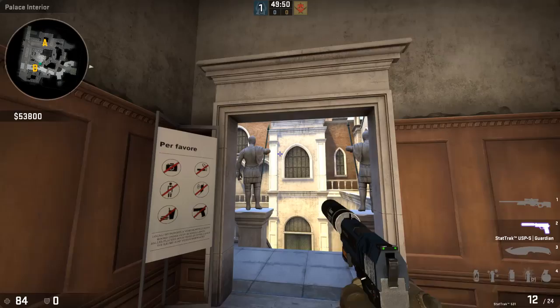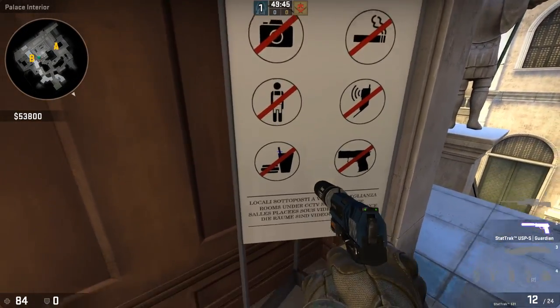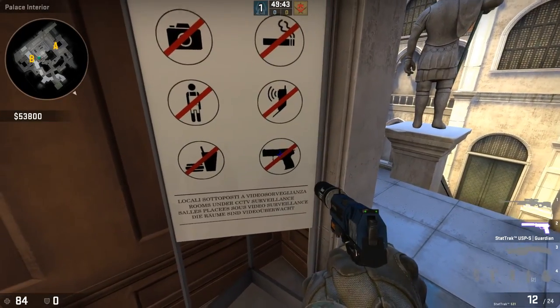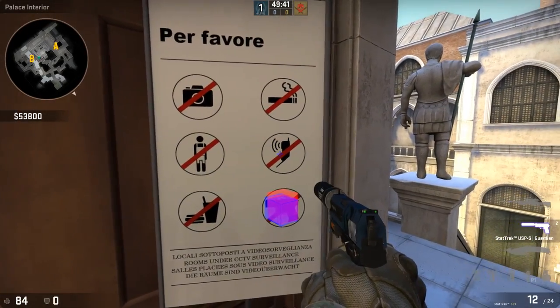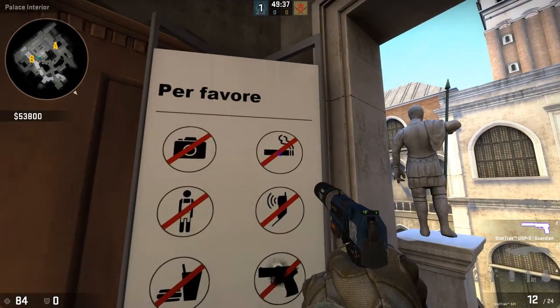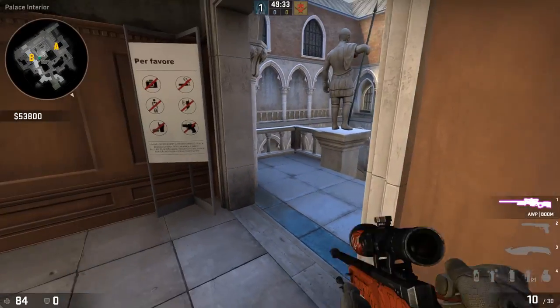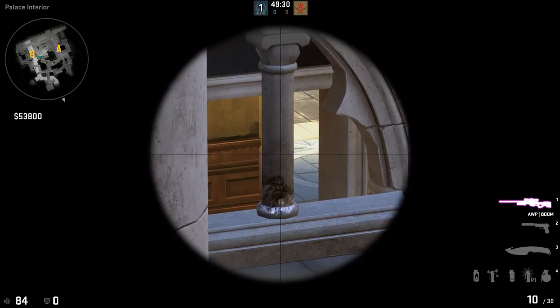So you park yourself right here. You familiarize yourself with this sign — dungarees, no food and drink, no guns, no oversized walkie talkies, no smoking, and you aren't allowed a camera. So you put yourself right up in this position.